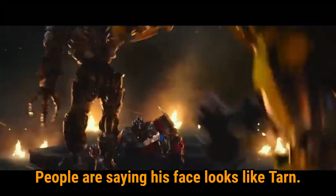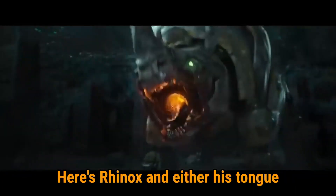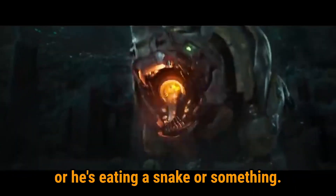Bumblebee gets impaled viciously by Scourge and we get a Scourge face reveal. People are saying his face looks like Tarn. Here's Rhinox, and either his tongue or he's eating a snake or something.